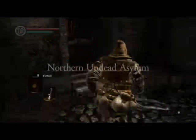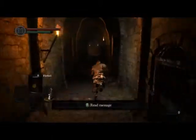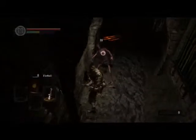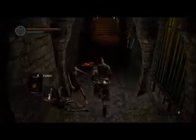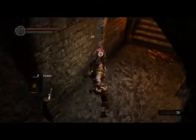Here we are, beginning the Asylum. Get the Dungeon Key. Kill a few of these random guys at the beginning, just because. Don't really give a shit, it's like 20 souls. But it's free.